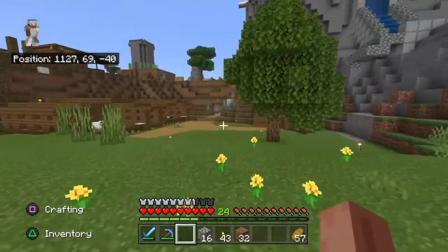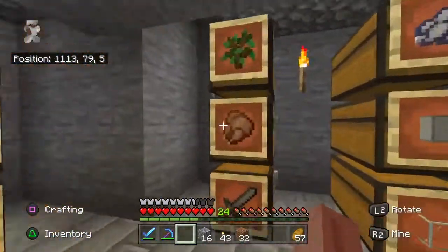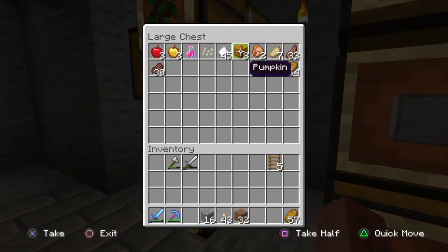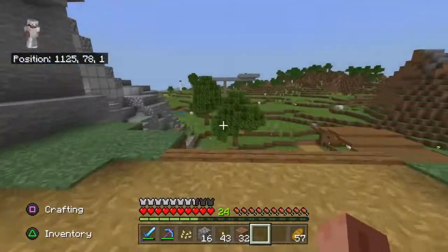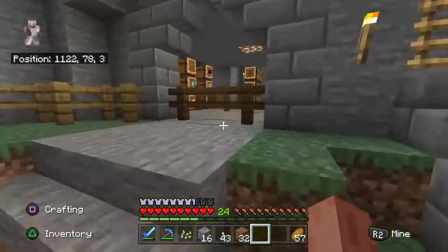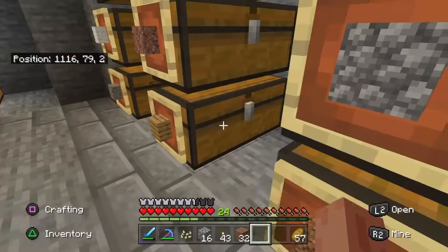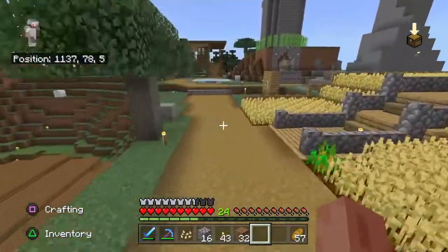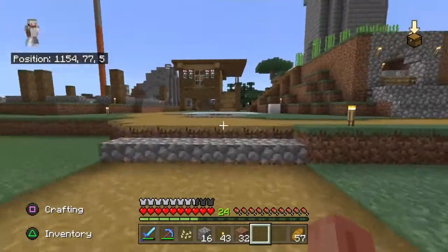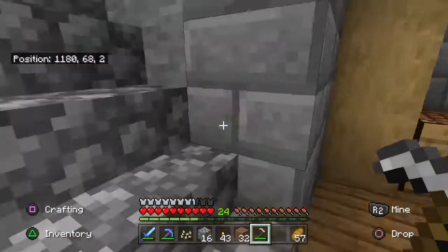I probably should bring the hoe with me anyway, although I only have like two seeds that I can actually plant. I'm not gonna do wheat up there, but I have pumpkin seeds so I'll plant one. What do I need? I need the hoe — where's that? I might have broken it, I'll make a new one. Where are my sticks? They're probably down with the smelting room area. This is gonna be a long video.